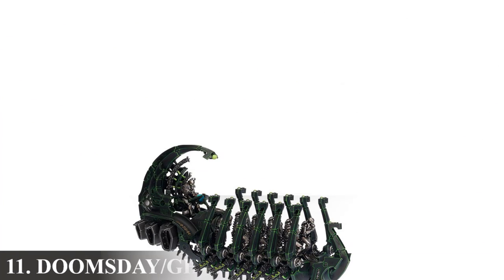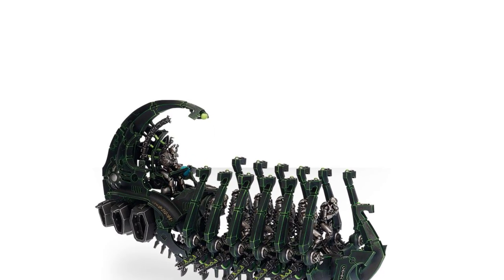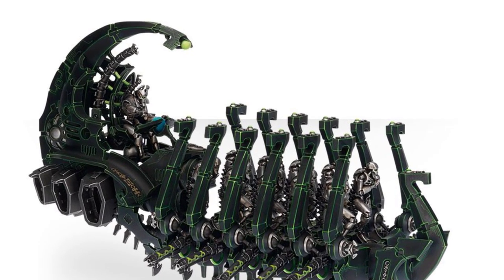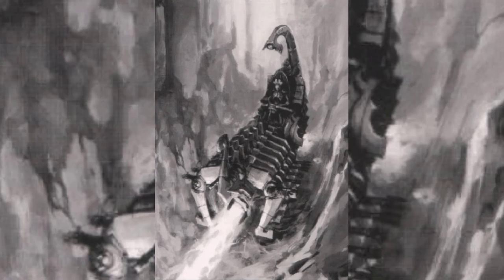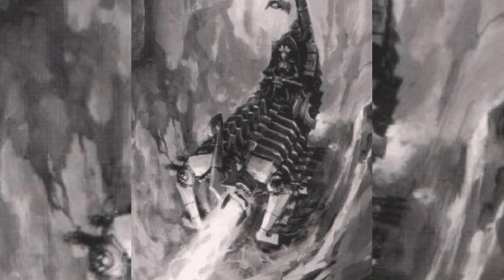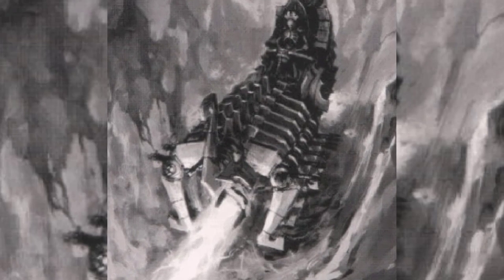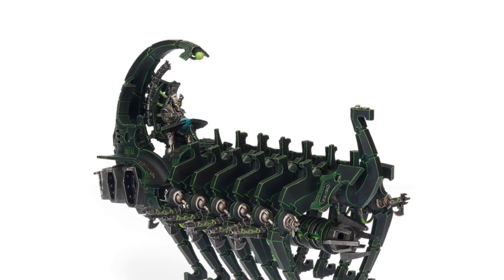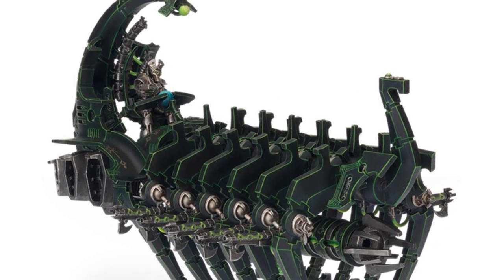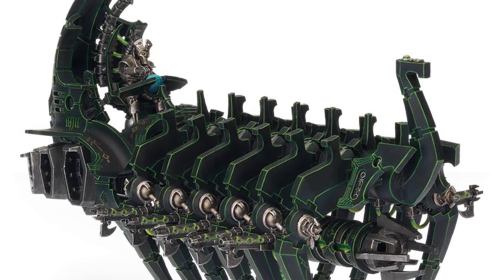Number 11: The Doomsday Ark and the Ghost Ark. The Doomsday Ark is a huge mobile weapons platform which is essentially a movable carriage for a Doomsday Cannon — possibly the most devastating weapon in the Necron armory. A Doomsday Ark is powerful enough to knock down an Adeptus Munitorum standard M-39 Scutum prefabricated bunker in a single bombardment, and a single salvo may destroy an entire army. The Doomsday Ark resembles the Necron Ghost Ark in appearance; however, unlike the Ghost Ark, which exists primarily to transport and restore Necron soldiers, the Doomsday Ark exists solely to wreak havoc on the Necron's foes.